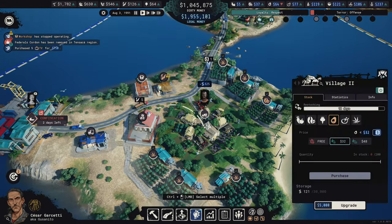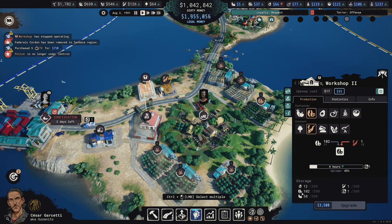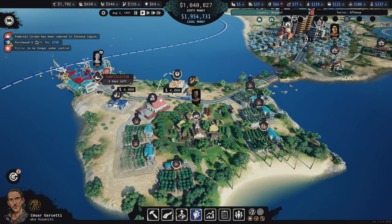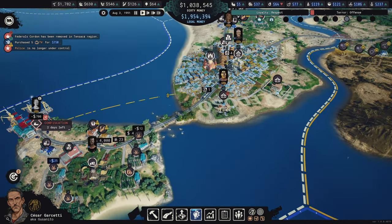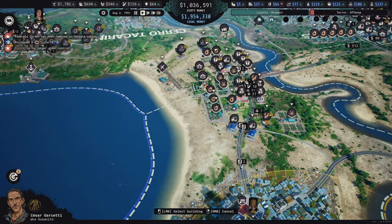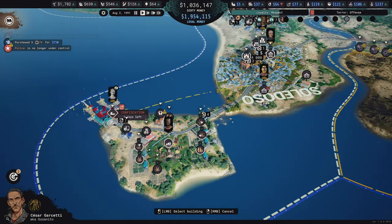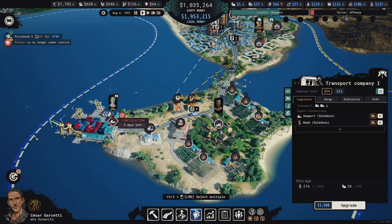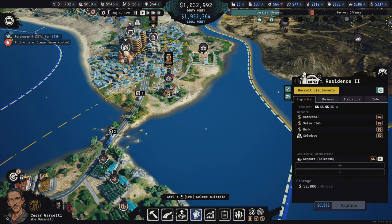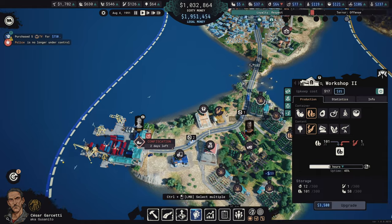We're only going to confiscate chicken for two more days. With only 12 avocados I've got 103 coffee - we grew so much coffee. I never changed that one back - let me switch that over too. This residence is going to the seaport. For dirty money management - this is clean, this is clean, this is clean. The warehouse here we'll want on dirty money management. We'll have money delivered to those locations because it's cheaper overall.